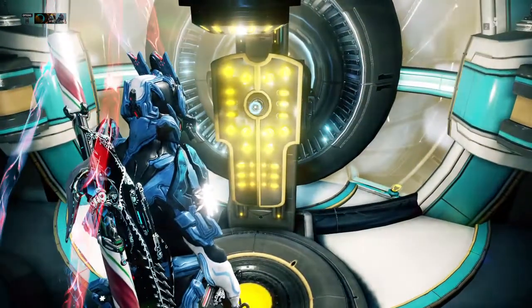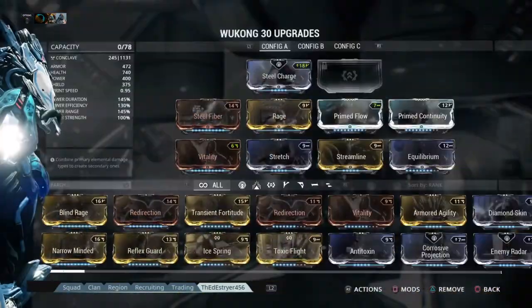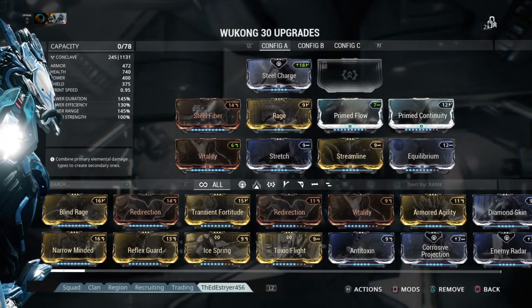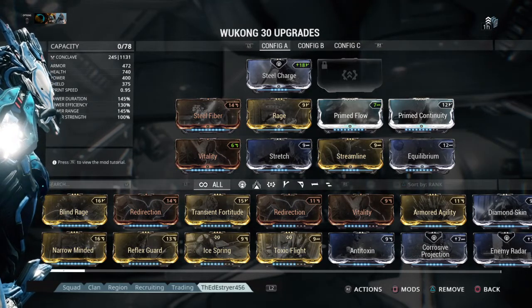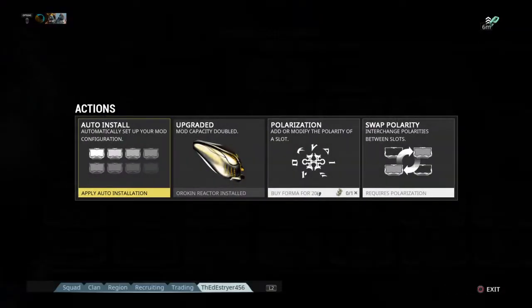Jojo, there it is — the reboot build. Ladies and gentlemen, boys and girls, the Invincible Wukong build: zero forma, just a reactor.